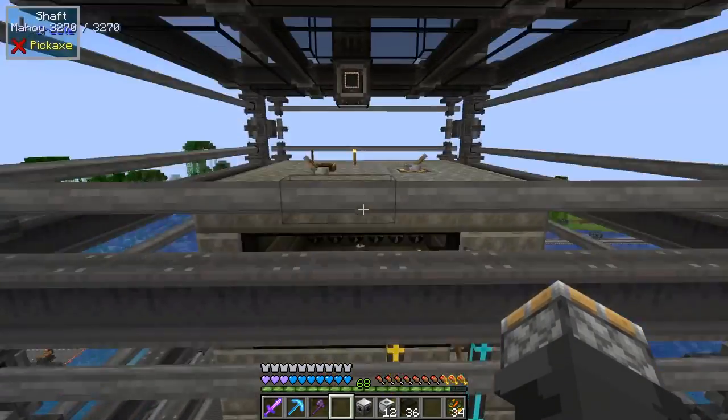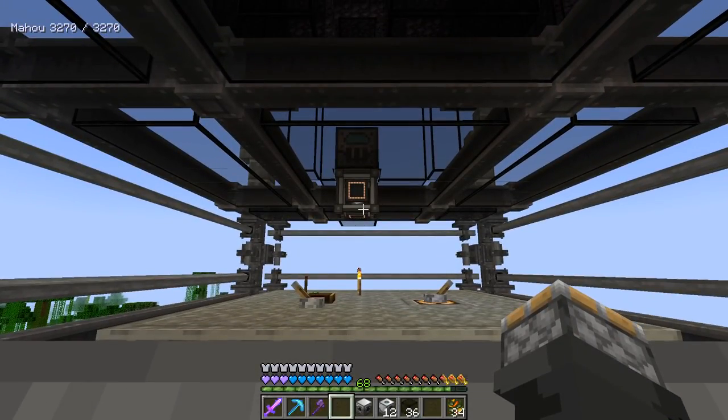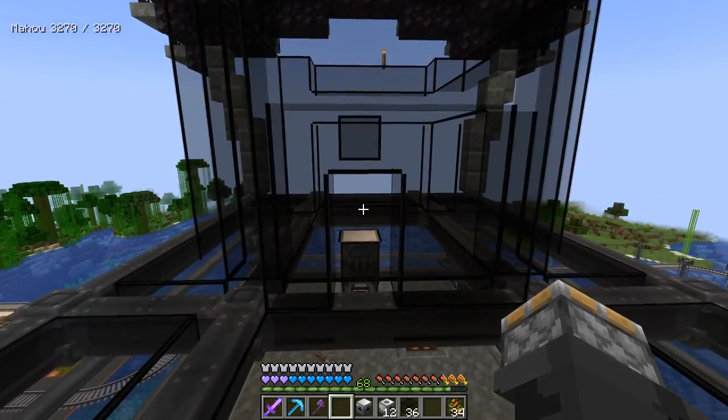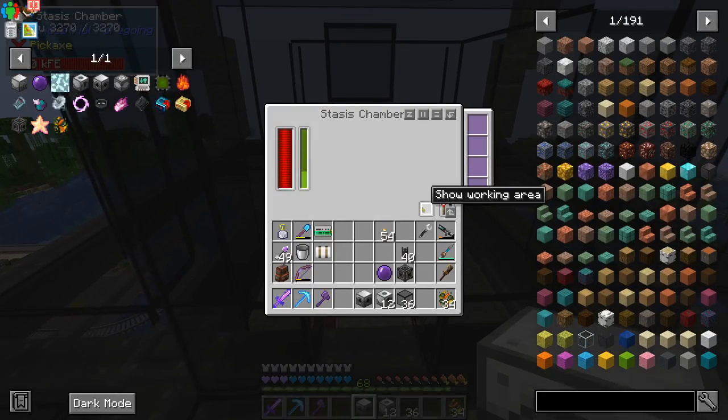The other thing you want to make sure of is that whatever you're powering that stasis chamber with, it doesn't run out of power. Because once it runs out of power, the wither can then just leave. Let me turn this off for now.